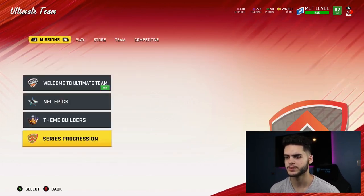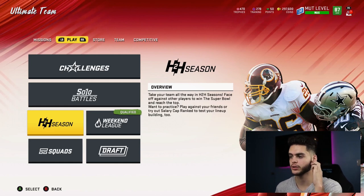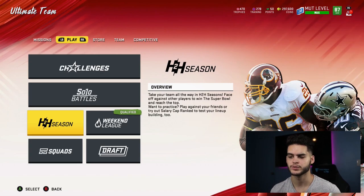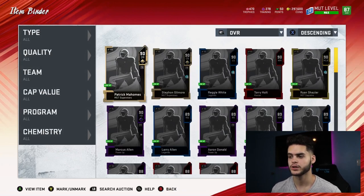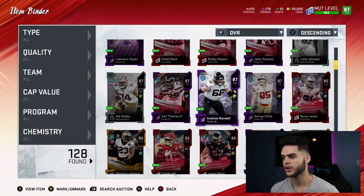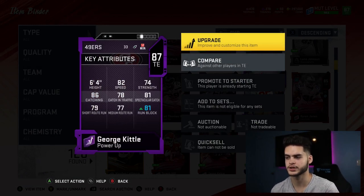Now for a few more players I'd recommend for a no money spent team: George Kittle — you can use your 82 overall power pass to get past the elite, then use power passes from theme builder. His catching doesn't show great on the card, but he catches very well and has very good speed for a tight end, plus he can run-block really well. He's 6'4" — a great option at tight end.